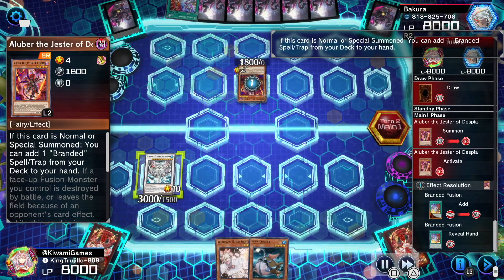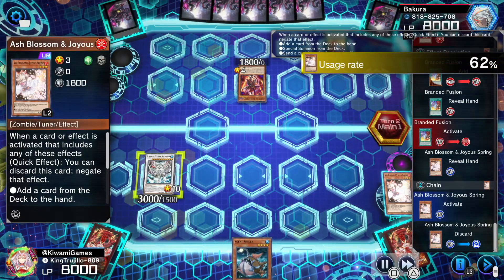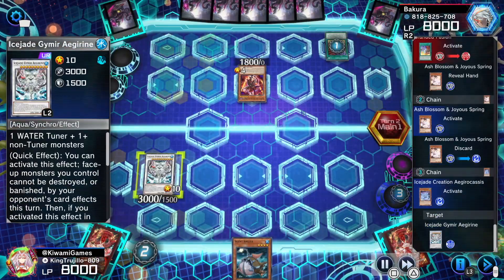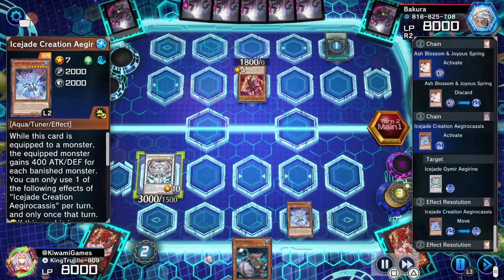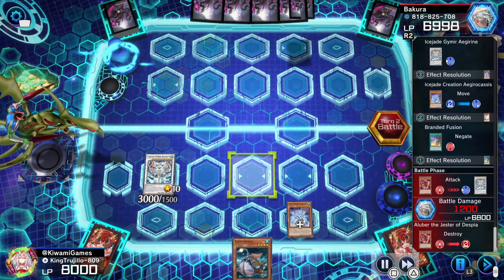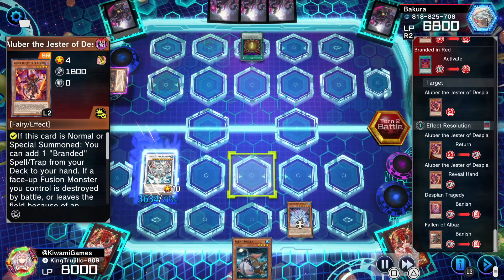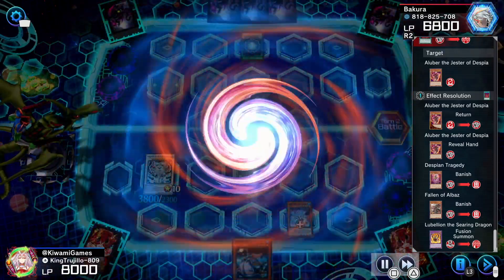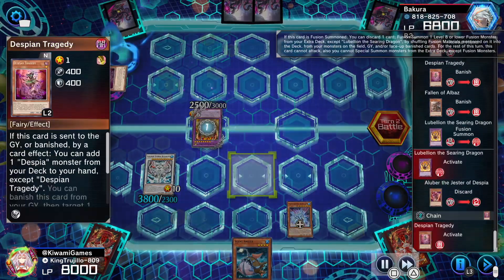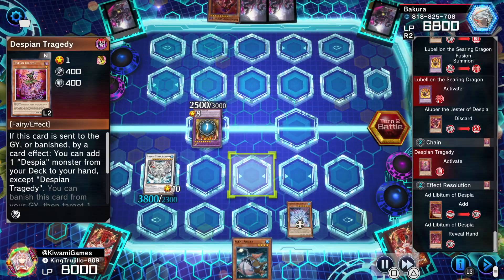Opponent normal summons Alubar searching Brand Diffusion — we chain Ash Blossom and negate it. Then we activate Creation attaching to Gemir, giving Gemir 400 attack and defense for every banished monster. He attacks himself to activate Branded in Red, then makes Lubelion using Tragedy and Fallen of Albaz.